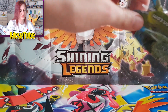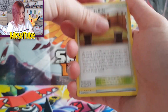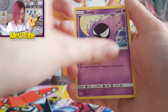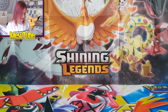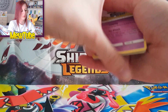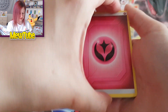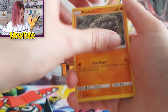Pack three: Water energy, Hitmontop, Chatter, Malamar, Sunflora, Oddish, Zubat, Corphish, Duskull, a reverse Metapod, and a Quagsire. Still got two packs left but I already got my Holo — I'm so excited! I heard at the pre-release that Snorlax is quite difficult to pull, so I'm very happy. Pack four: Lightning, Martial Arts Dojo, Fairy Charm, Chip-Chip Ice Axe, Jigglypuff, Glamow, Growlithe, Gastly, Togepi, a reverse Aromatisse rare, and a Krookodile.